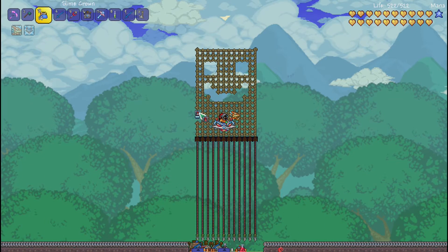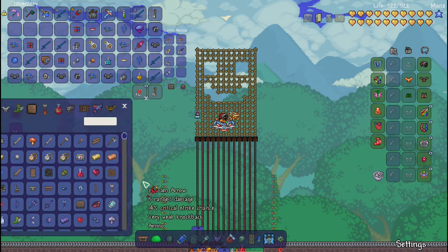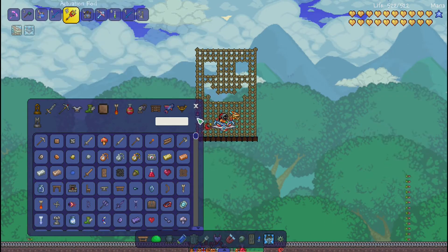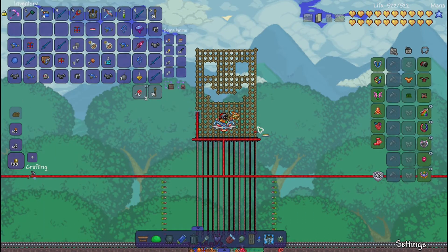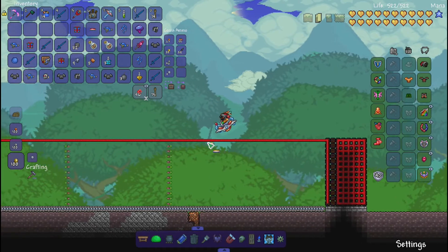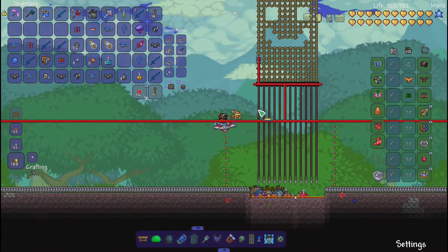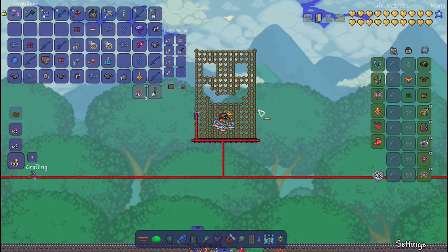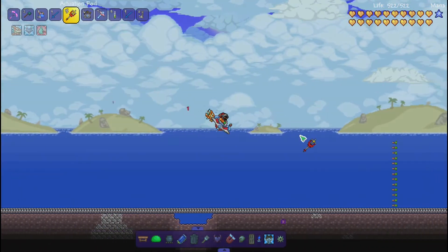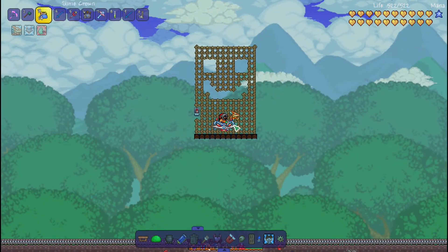Let me show you the wiring real quick. Here's the wiring — make sure the super dart traps are actuated. You can add more but it creates lag. Make sure the spear traps are actuated as well so the King Slime doesn't stand on them and hurt you. Same thing on the other side, and then it's all hooked up to this one-second timer right there.